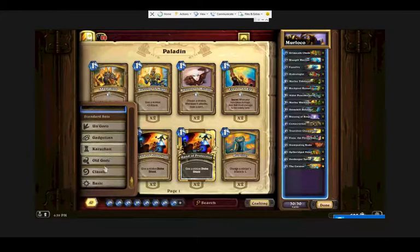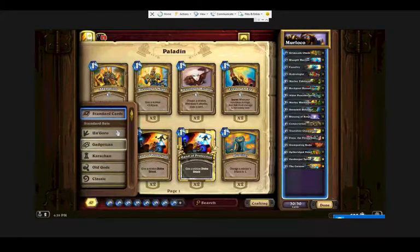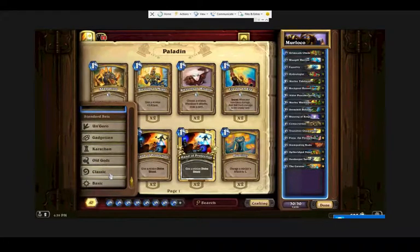You can select each expansion and take a look at what you need. Just to quickly cover something: if you've got 1600 dust or you're really hung up on wanting legendaries, keep in mind that legendaries aren't innately better than other cards in their use. For example, in this deck we have a pretty fast mid-range Paladin — it's not as fast as it could be. You'd probably have to get rid of the Curator for that.